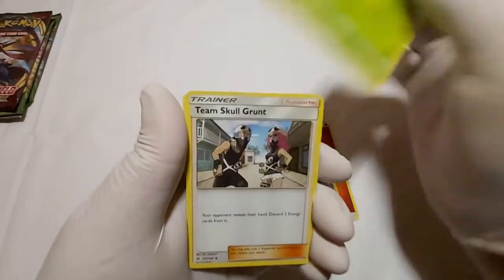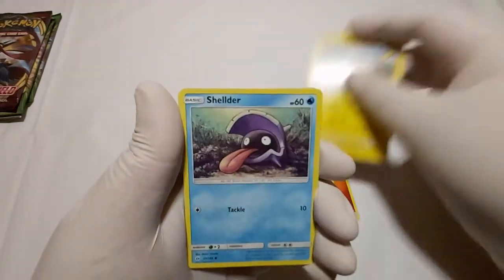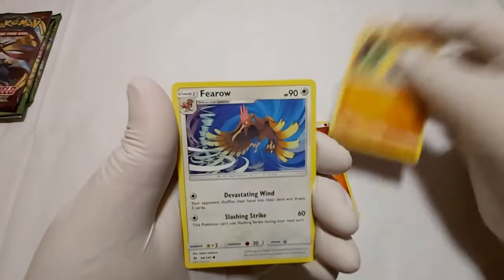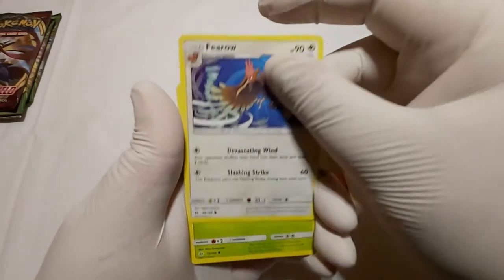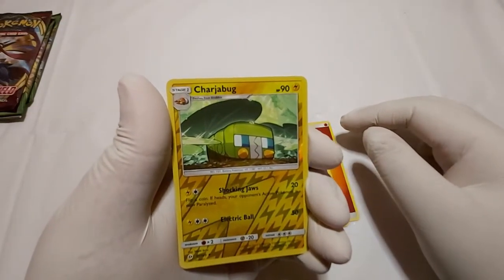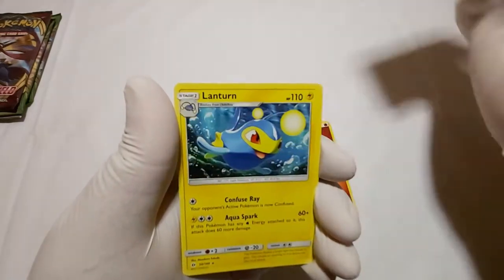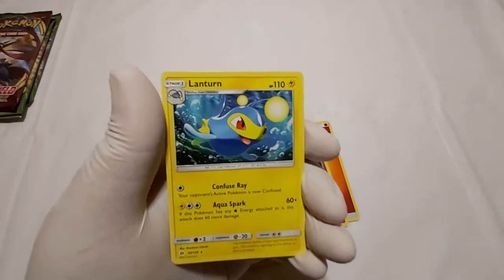Rambo. Metapod. Team Rocket Grunt. Togedemaru. Shellder. Makuhita. Fearow. Wow, that ain't really good artwork right there. Ribombee. A Reverse Hollow Charjabug. Ribombee evolved. And we got a Lanturn. Mm-hmm.